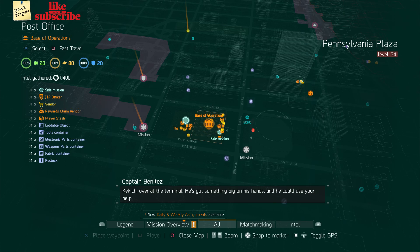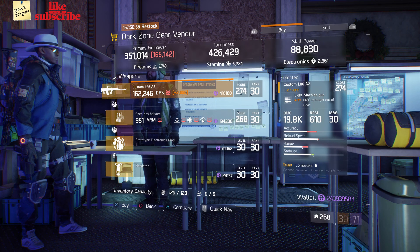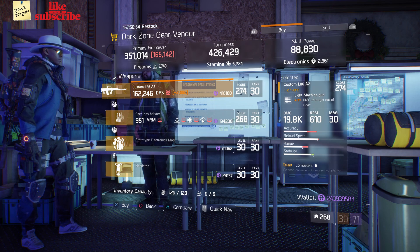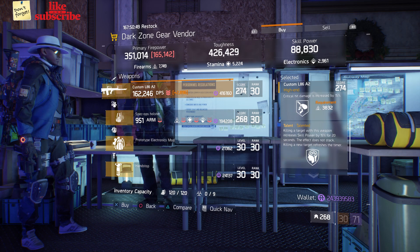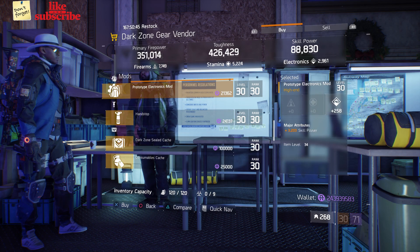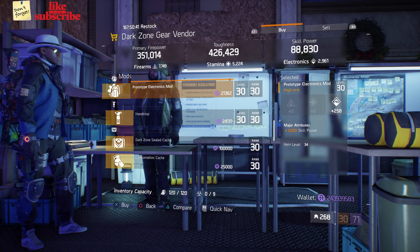For our next gear items, head over to the Base Operations. The dark zone gear vendor has a Custom L86A2 with a gear score of 274, it has 21 damage to targets out of cover, and the talents are Competent, Deadly, and Talented. Also here we got a Prototype Electronics Mod with 258 electronics and 3203 skill power.